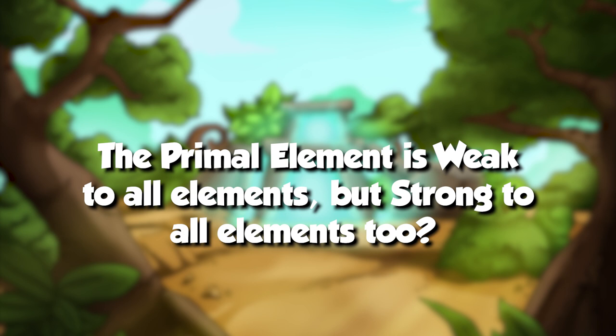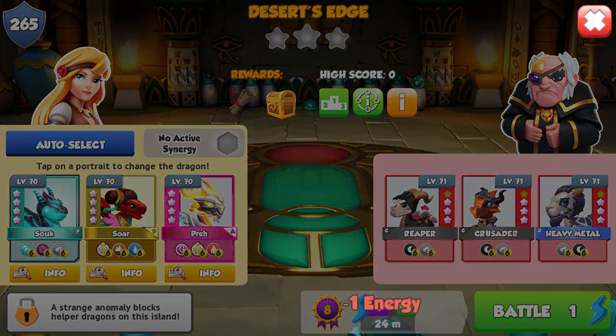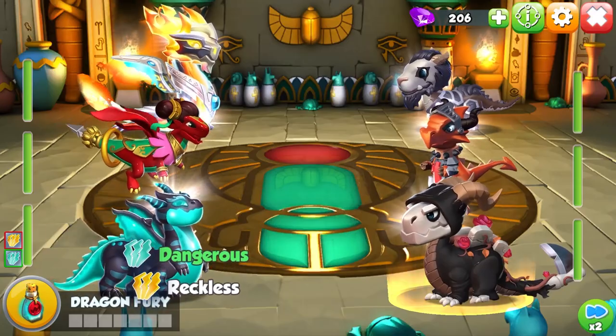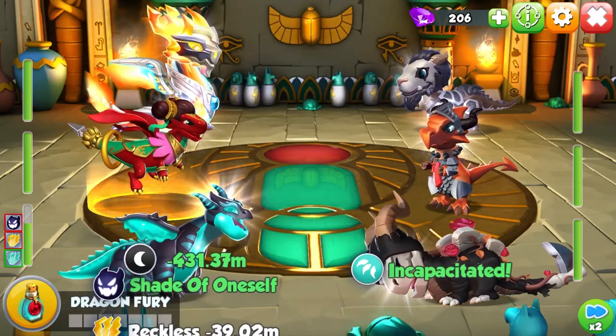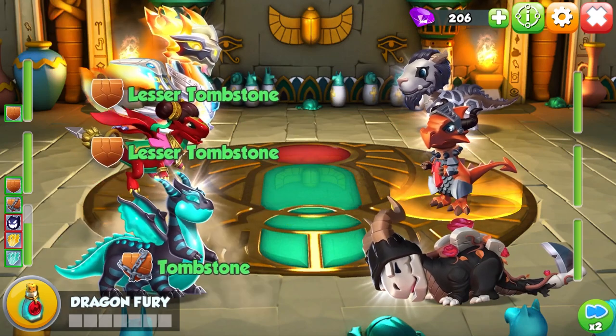What does it mean that the primal element is weak to all but strong to all? Every attack dealt to a primal dragon from any element — even divine and ancient — will be a strong attack and deal additional damage to the primal dragon. However, every attack that the primal dragon does to another dragon of any element combination will also be a strong attack, dealing extra damage.